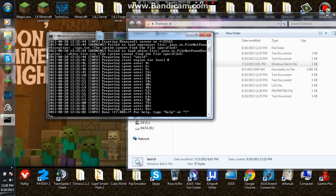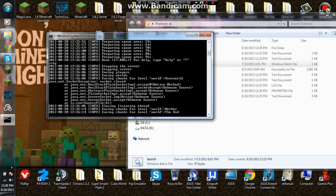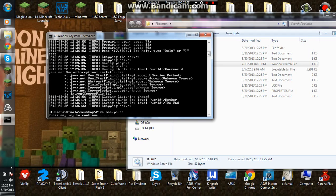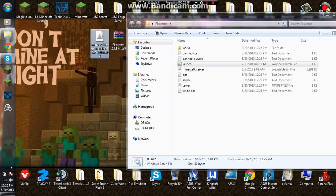When you want to stop the server, type 'stop'. Okay, there you go. So then you want to open — you want to double-click the Minecraft Forge installer.jar.